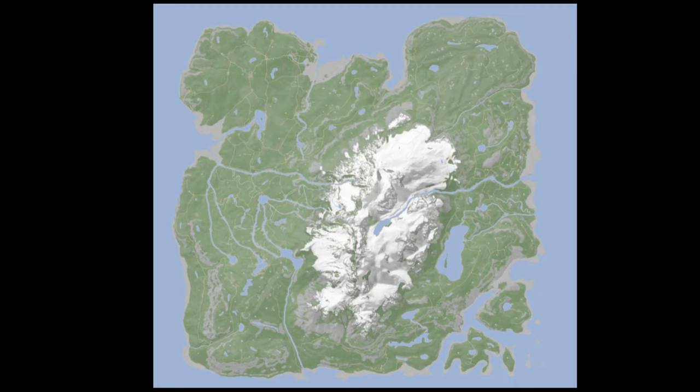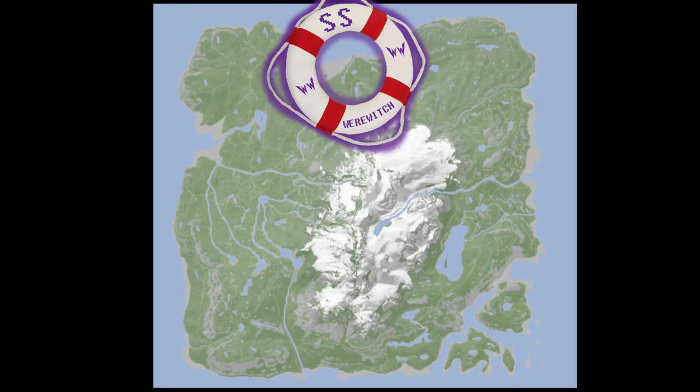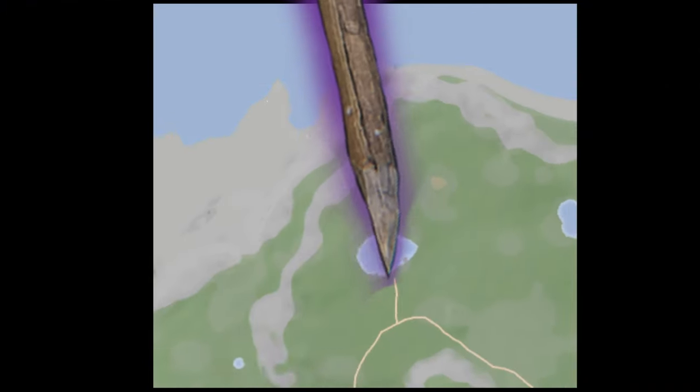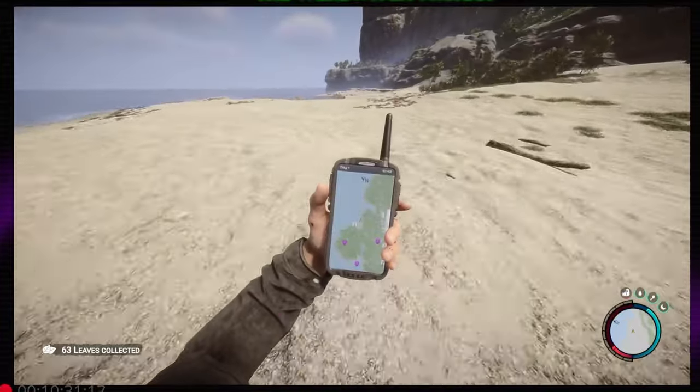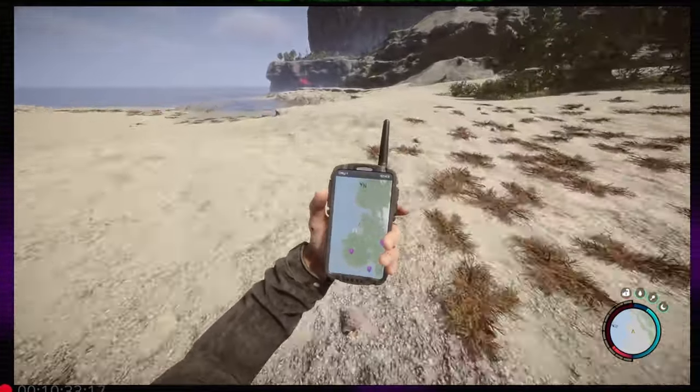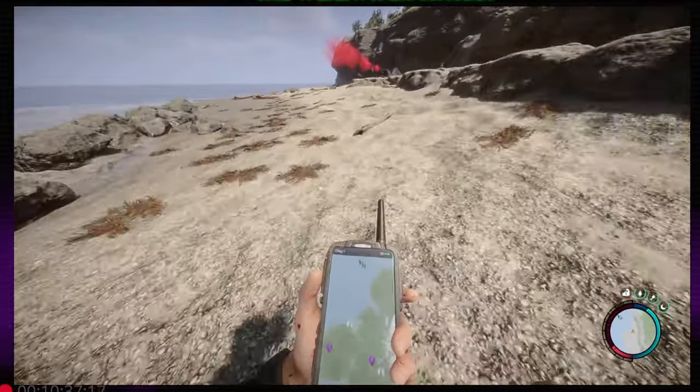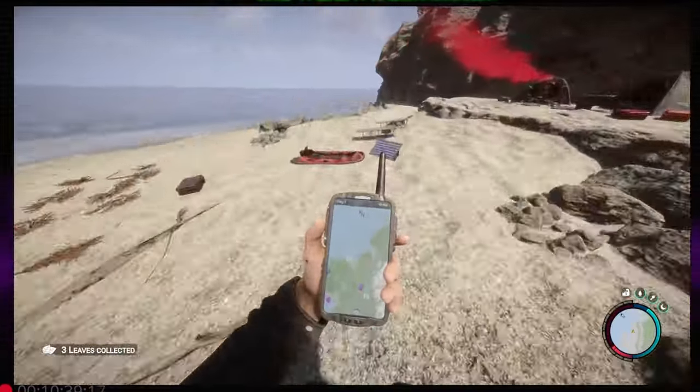We're on the Sons of the Forest map here today. We're going to be heading to one of the northern beaches, right about here. Let's head in-game and see what that looks like. We are quickly heading to the machete's position, which is right over here.